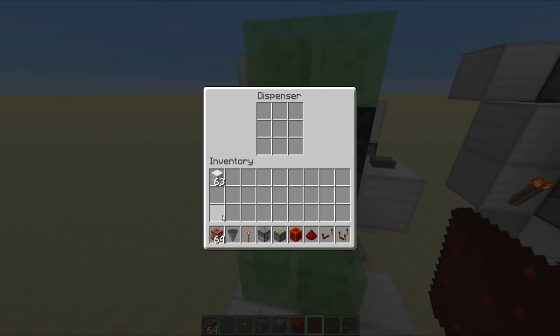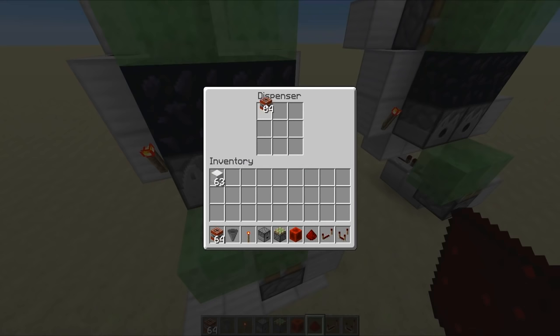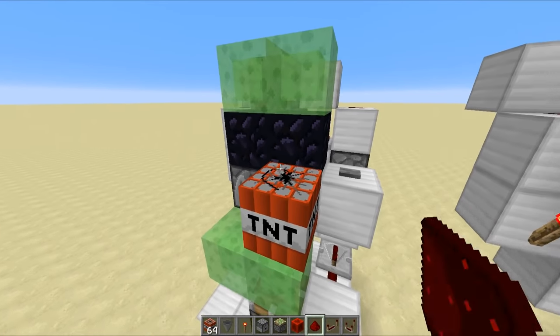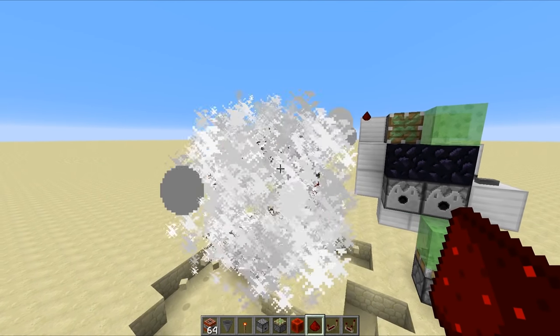Finally, you want to grab your TNT and chuck it into both sets of dispensers just like this. I'm going to fill up both of those with TNT because I've got lots of exploding to do. Then all we have to do is hit our button, and as you can see — one TNT, second TNT, and oh no...